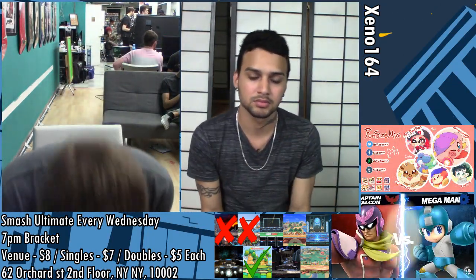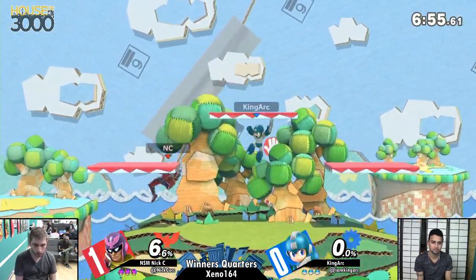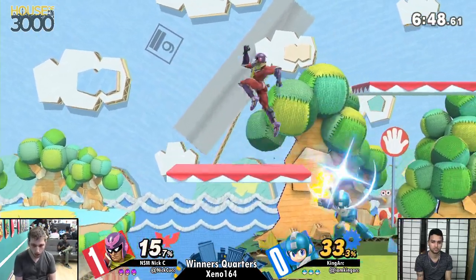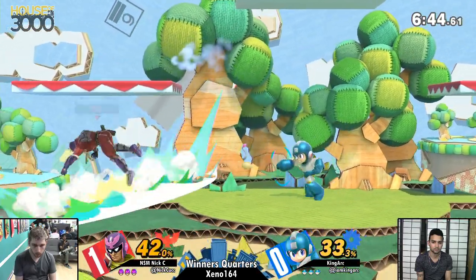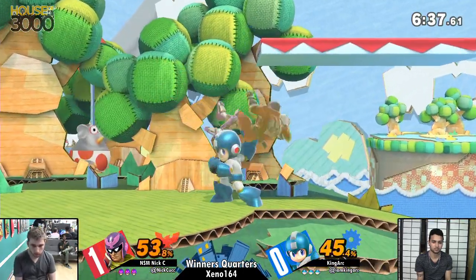Now we're going into game two on Yoshi's Story. The thing about this is that King Art always counterpicks Yoshi's Story — almost every single time — and he has a pretty good win rate on the stage. Definitely a comfort pick for King Art. I don't think Mega Man takes advantage of anything for the ledges, but I think it's mostly because of the blast zones and the wall. The blast zones on the wall as Mega Man — they're just trying to recover from deep. I think both of those things are why King Art likes the stage so much.